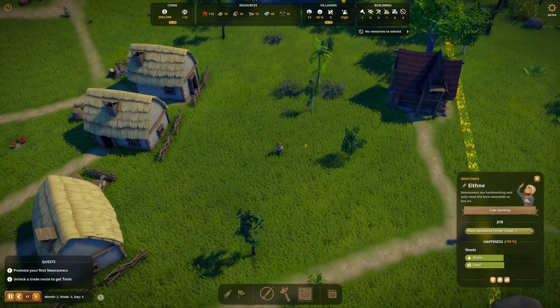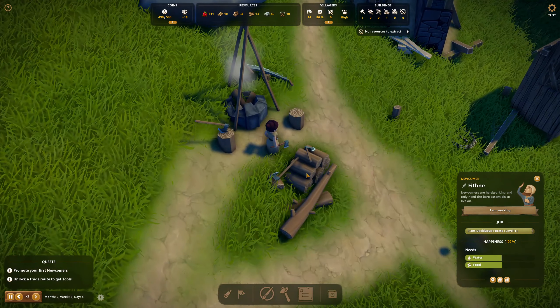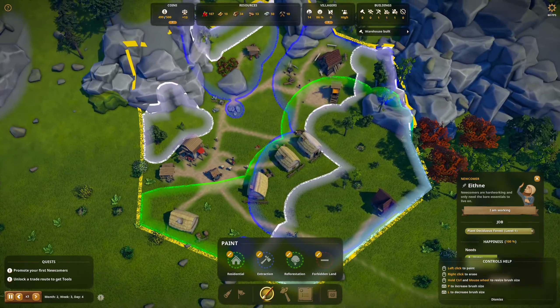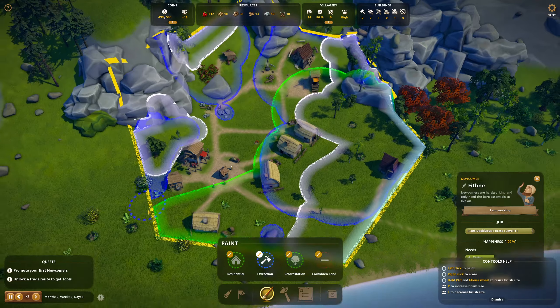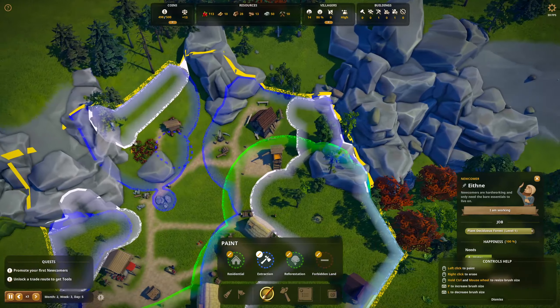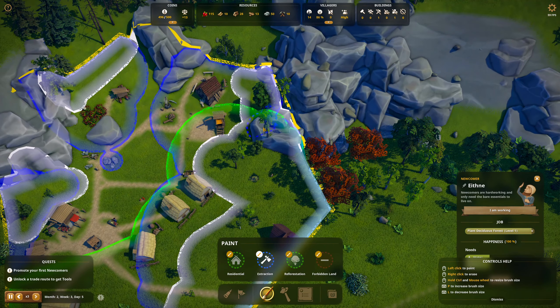You're planting right there, right next to this other tree. No resources to extract — we ran out of wood. I've got colors all over the place. Let's go ahead and set this as an extraction zone — I mean the whole map really. I think I've gotten the whole map anyway. I can see where we're out of wood. I don't think you can extract up here.